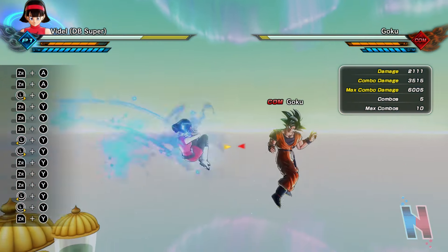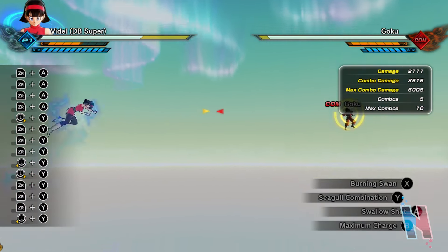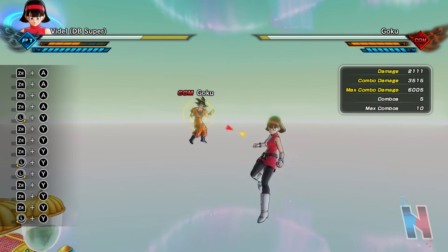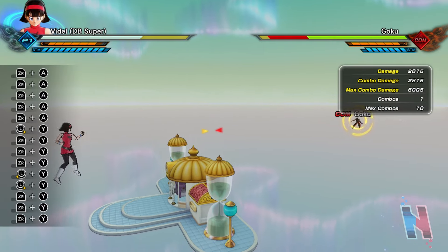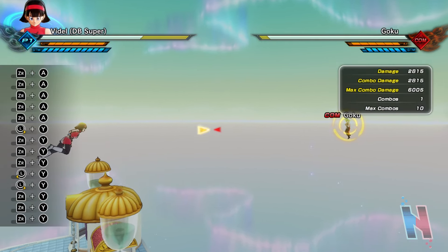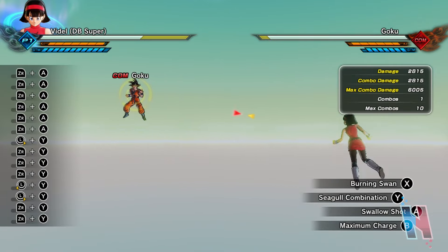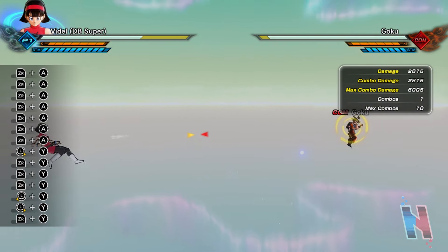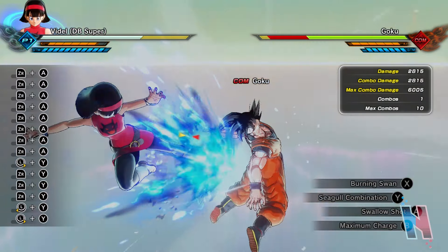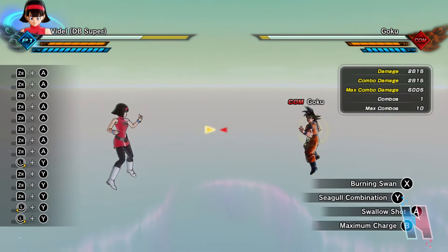And then Swallow Shot — it's kind of like a super front jump. In a sense it's like an evasive move, but you do have the ability to land an attack with it. It deals 2,815. And then maximum charge of course.